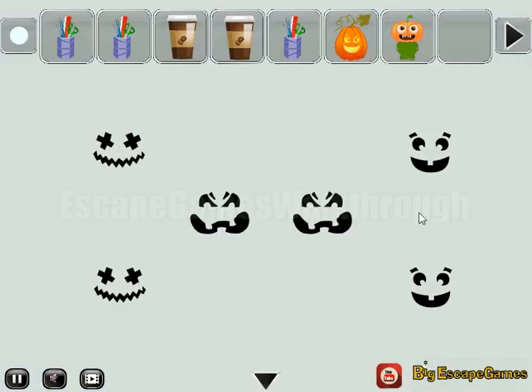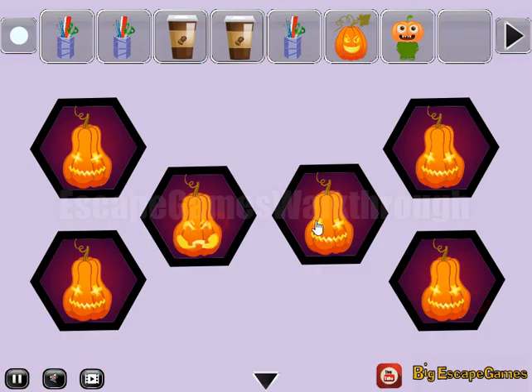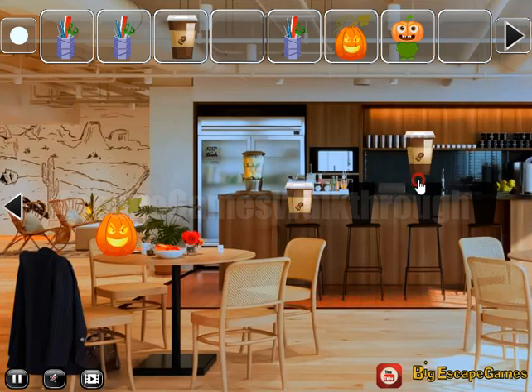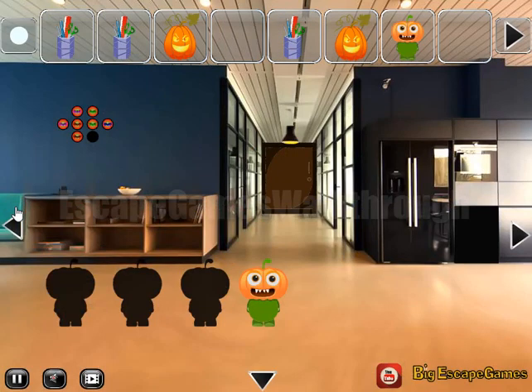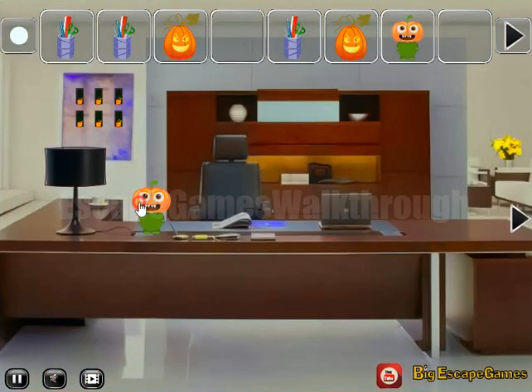Next, let's leave this pumpkin man here, get stationary, get another pumpkin man. The next hint is these three types of faces, so let's select the same faces here for those pumpkins. Yet one more cup of coffee — going further to the right, here we can leave some of them for a while.